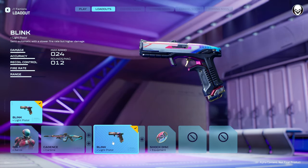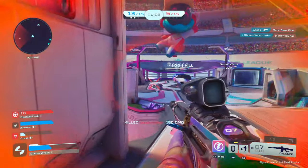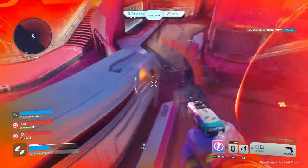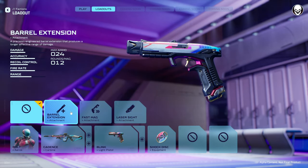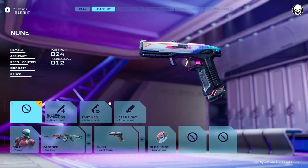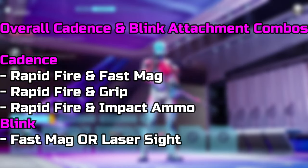Now let's look at the Blink light pistol. It's a pretty good medium-type pistol — all-around with some weapon spread, but not terrible. If the weapon spread bothers you, go with Laser Sight. Fast Mag you can never go wrong with. Barrel Extension is not necessary if you're already using the Cadence as your primary. So if you're running the Cadence, I'd recommend either Fast Mag or Laser Sight on the Blink.